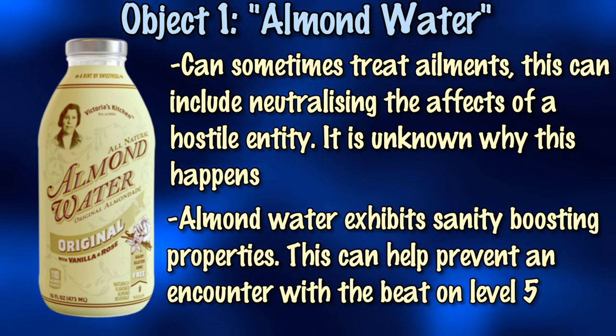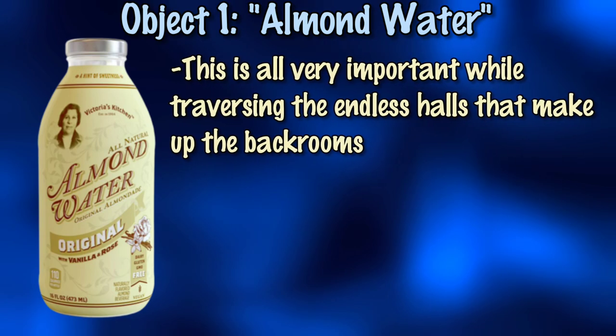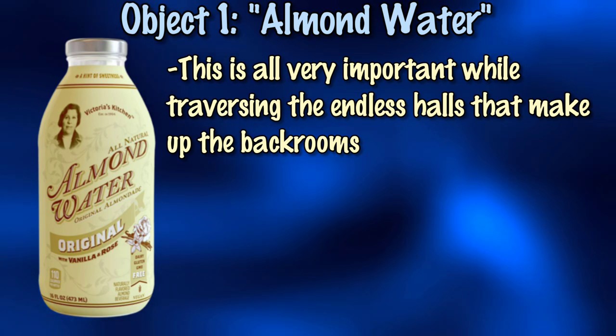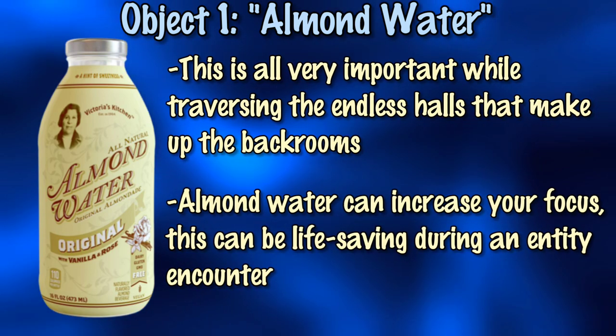Almond Water can also help boost your sanity, which can prevent an encounter with the beast on Level 5. Keeping your sanity in check is very important while you're trapped in the labyrinth that is the Backrooms. Drinking Almond Water can increase your focus, which can be life-saving during an encounter with a hostile entity.